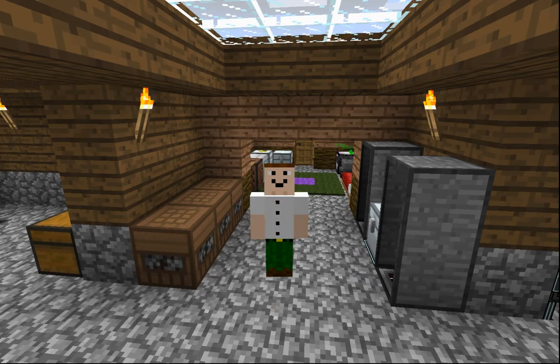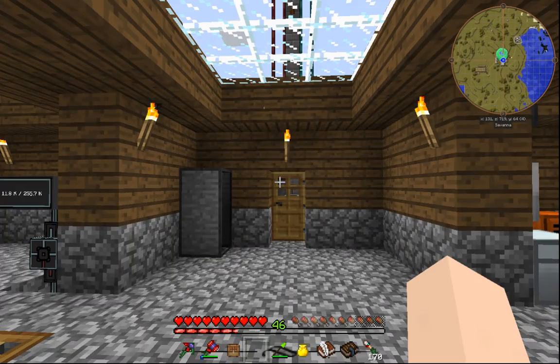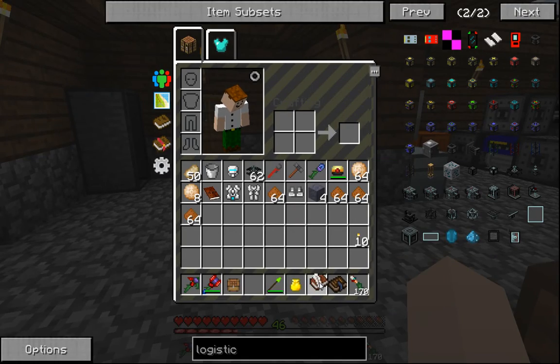Greetings, Engineer. This is Breland here from Grade B Gaming, and this is Material Energy Natural Capital, Episode 6. Yes, finally.